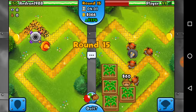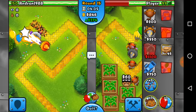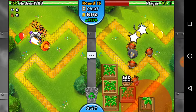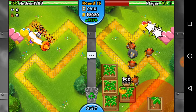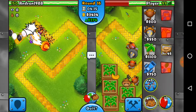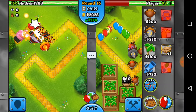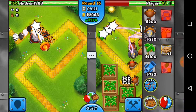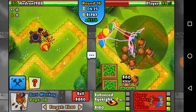Actually, I might get lightning first — we'll see what happens. We're going to go ahead and get lightning, and throw down a few more dart monkeys here so if he does decide to rush us, we can just pop a super monkey fan club. That should be good to go. Let's get all these guys upgraded. We're not going to get any spiker pulls or anything like that because we don't really need them.